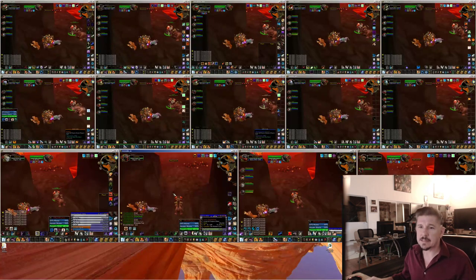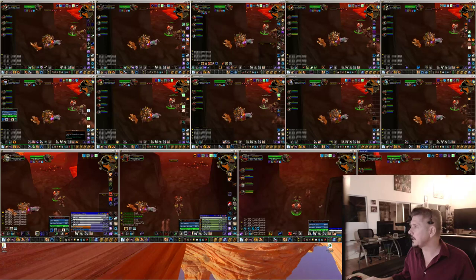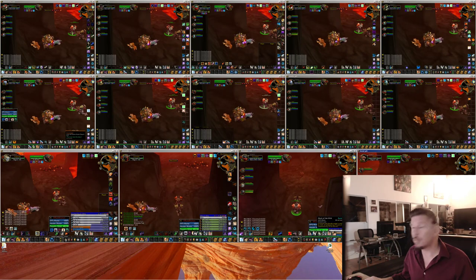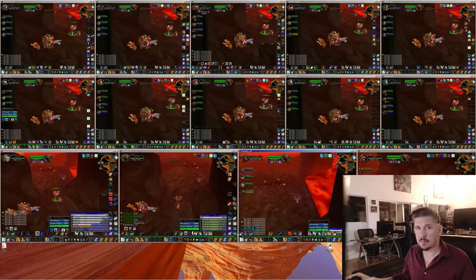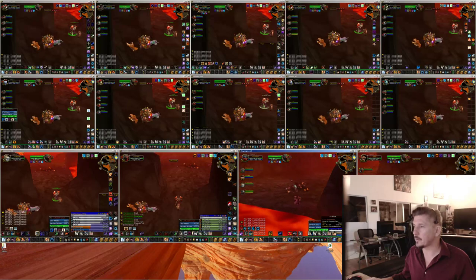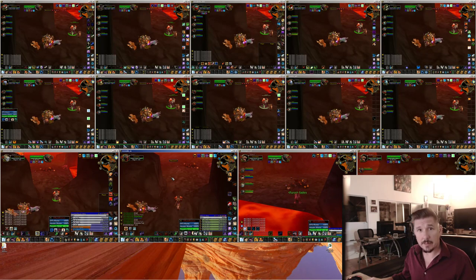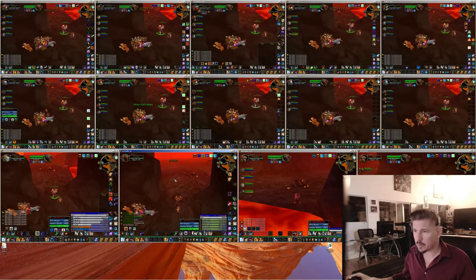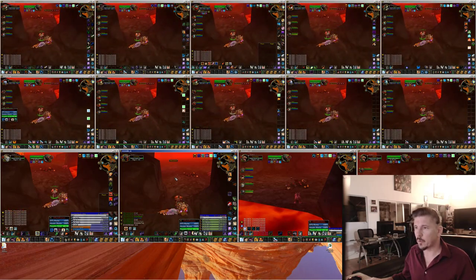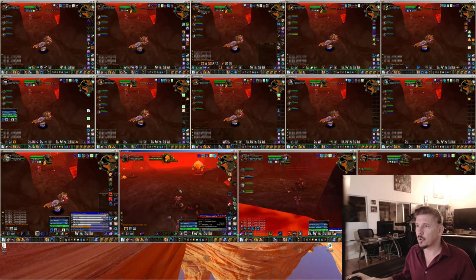My tanks get used for a very special purpose on Baron Geddon. The Komal tank — he's a Druid tank — he goes all the way back here. When somebody gets the bomb in the back, they run back to Komal. When somebody gets the bomb in the front — a rogue or something — they run over to Fury Swipes. In that way we can use melee and we don't lose everybody. I'm going to unstrafe right now, have the rogues follow me, and we're going to go pull this biatch.